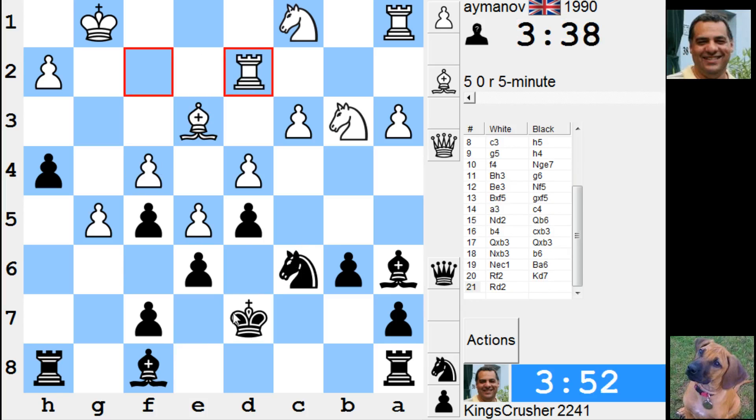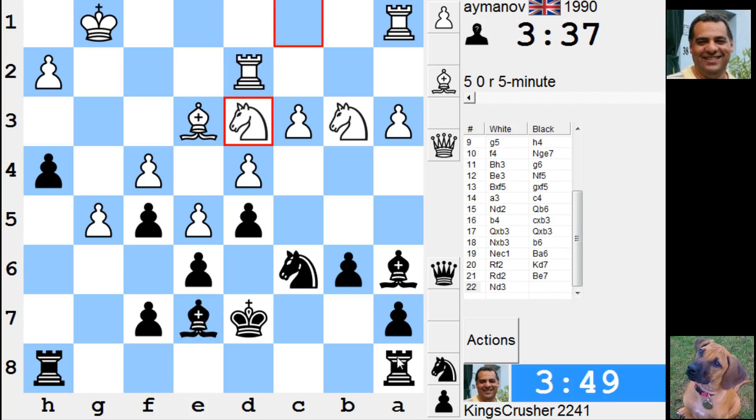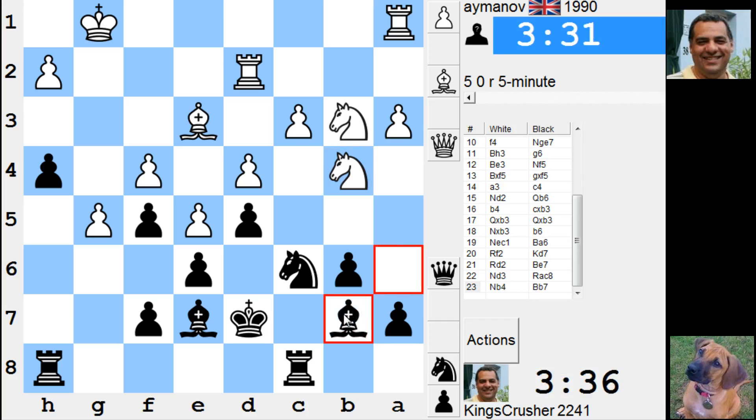My king here, bishop e7, rook c8 looks quite cozy. The knight can go to g6 but it's not really doing anything there. He's got a tactical idea with knight c5 but it doesn't work here. Maybe if I just double - I don't want to open up that.